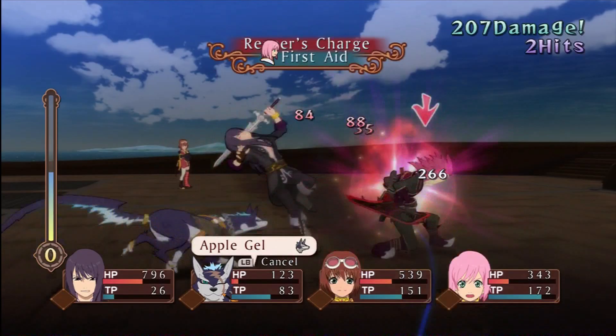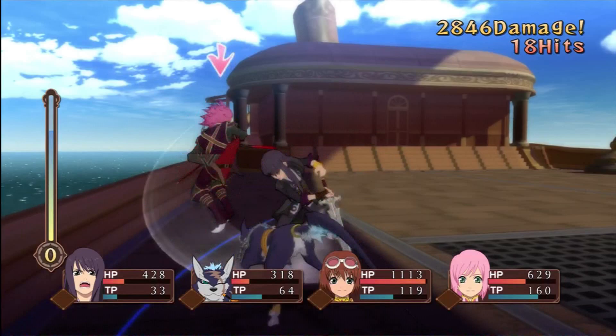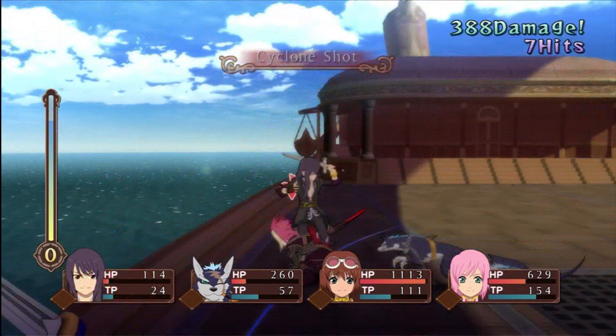There's not much else to say — just kill him like normal. My favorite combo is to use Overlimit with repeated Destruction Fields. I'm healing myself with Lemon Gel, which heals 60% — except I died!